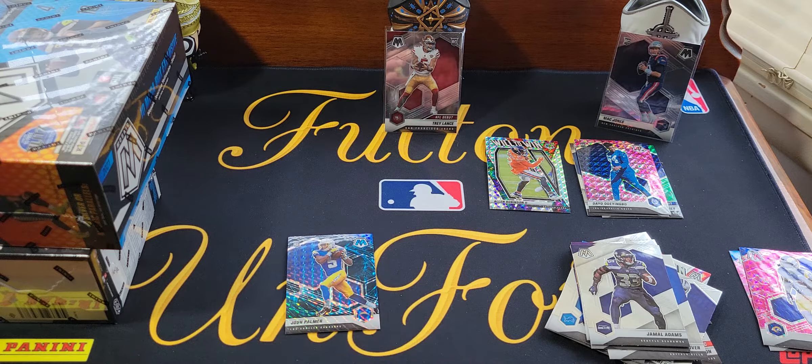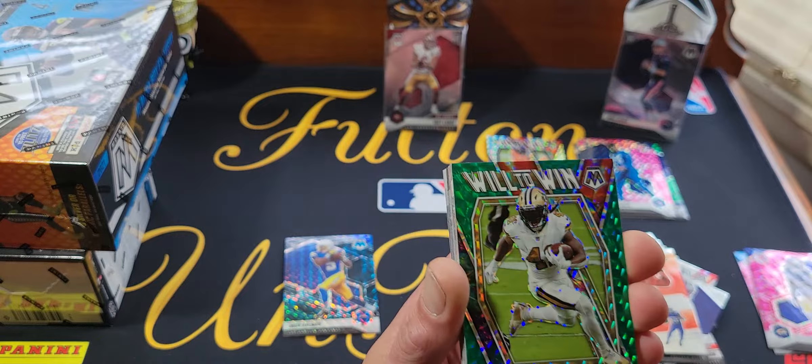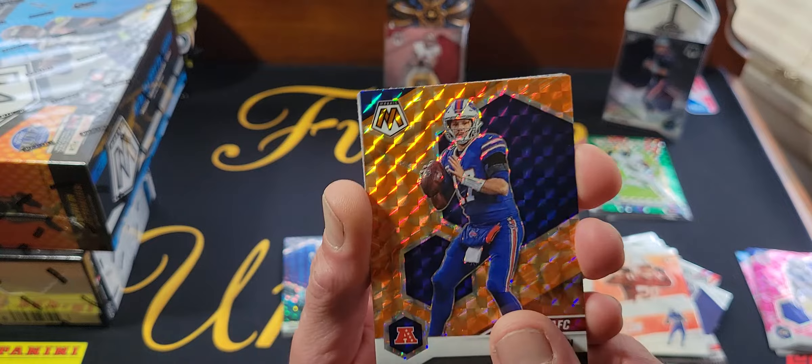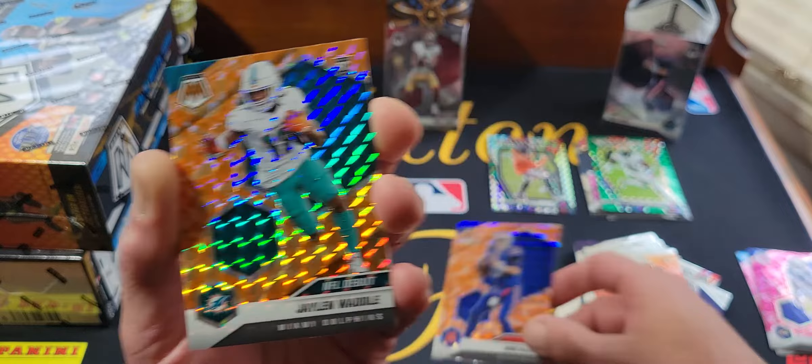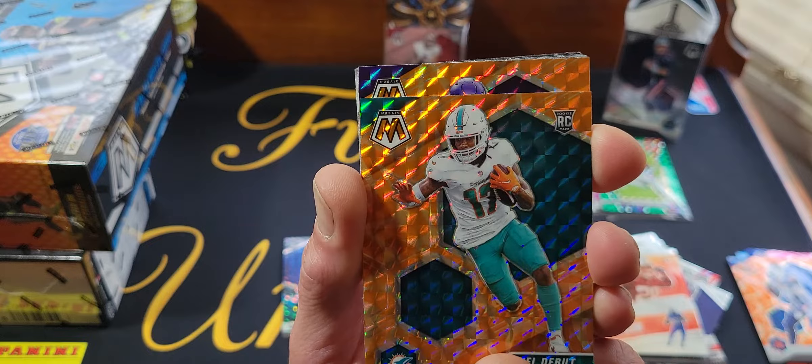We got a Josh Palmer Genesis. We got a Jonathan Taylor Got Game. Another Will to Win green — this one's Alvin Kamara. Now we're getting into the oranges. Not a bad start — got Josh Allen AFC variation. Second one we got a rookie — Jaylen Waddle NFL debut. So not bad there. We got the Waddle debut, then we got Kirk again.